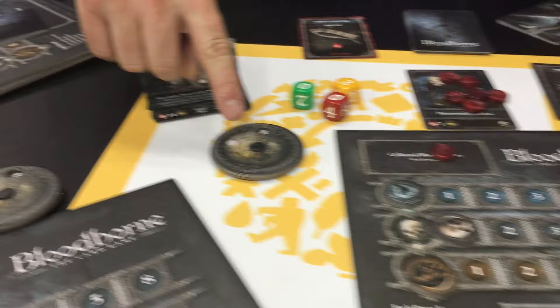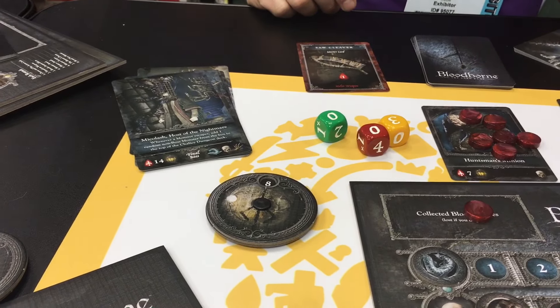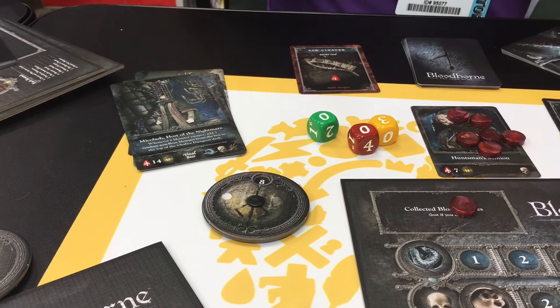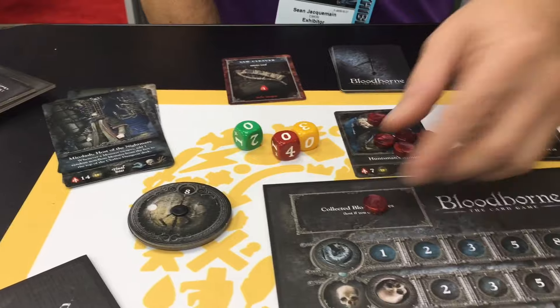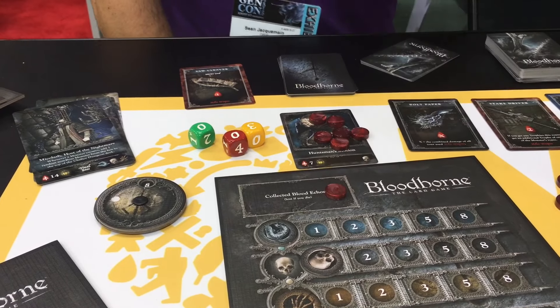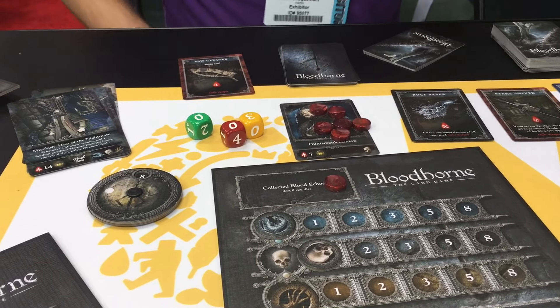One of the key parts of this game is our health bar. The monsters are going to attack us with one of the dice along the way and we're going to be taking damage. Throughout the course of the game, we are going to die, so you are going to lose any non-collected blood echoes if you die along the way. You just got to be careful about that.